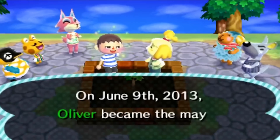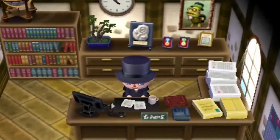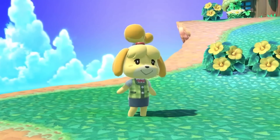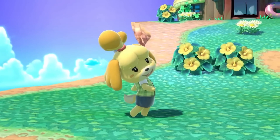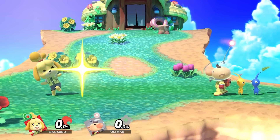Isabelle made her debut in Animal Crossing New Leaf, and is the assistant and secretary of the town mayor, where she helps out wherever she can. In Smash Ultimate, she's just as helpful at putting her fellow fighters to an early grave. She shares many of her characteristics with Villager, including the excellent recovery, projectile forward and back air, and pocket ability.